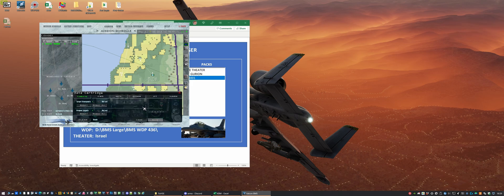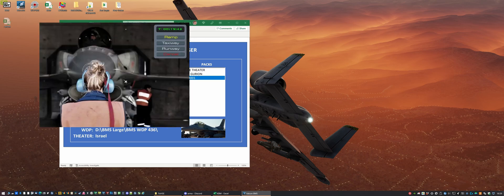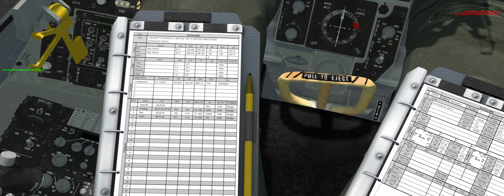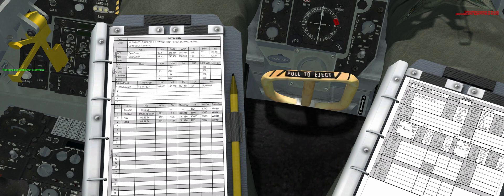We save our data cartridge and take off. We can see we're Warhawk 2, which is the correct card, out of Ben-Gurion.